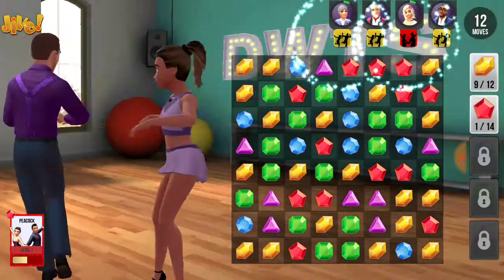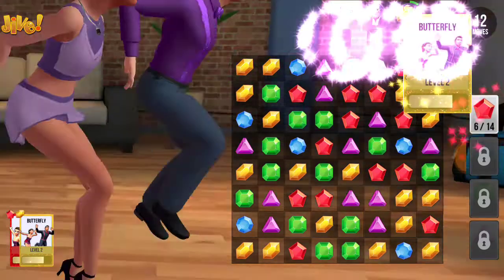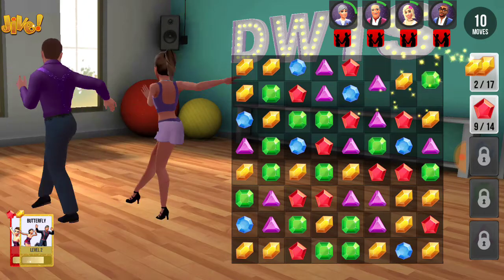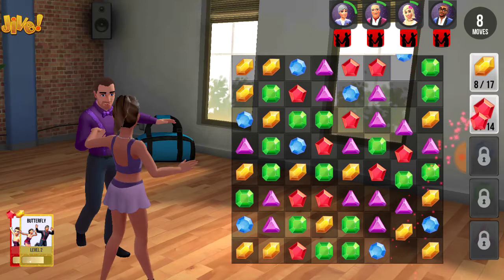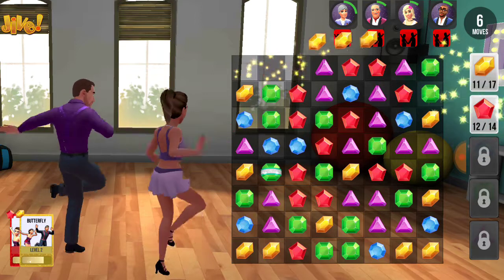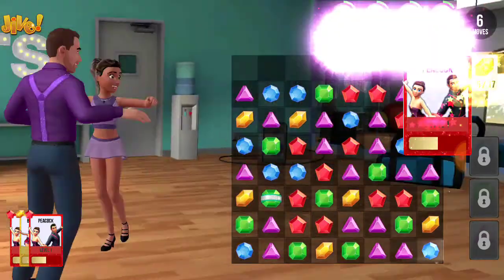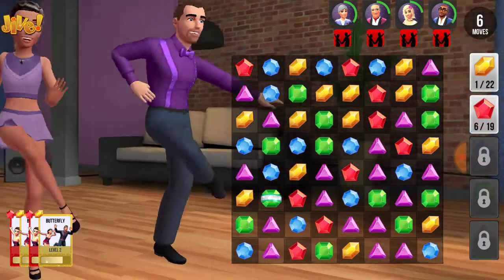Peacock available — that made two judges happy. This is going to make three judges happy. Now we have to get the peacock. There's only eight moves left. We're going to make them all happy, all the judges happy. Now we're going to get that one judge happy, then we have to get the peacock.